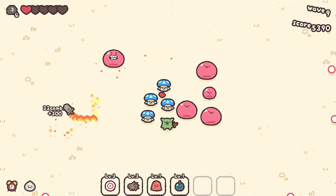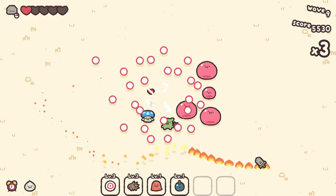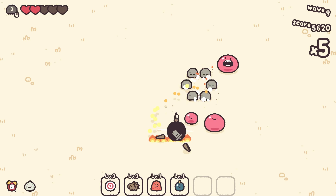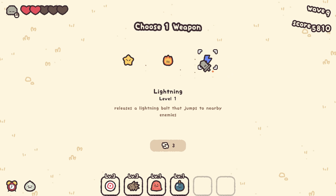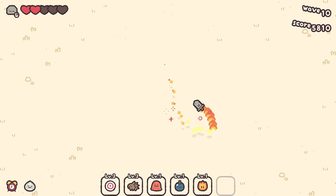I almost paid the price for that — didn't get the heart. There we go, now I've got the heart. I can push the melee guys away with the stonewall. We'll go with fire now too.